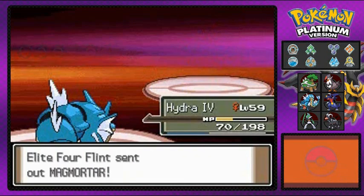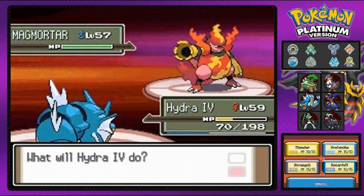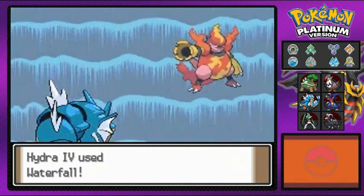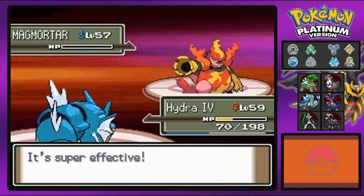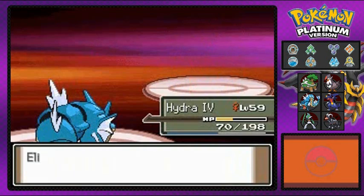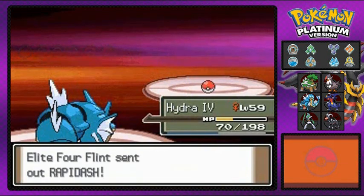He's going to come out with a Magmortar. Now this is a Pokemon that we haven't seen ever — this guy right here is a tank, the evolved form of Magmar. That's right, the Magmar. And there we go, let's get it. Waterfall does it. Say goodbye to Magmortar. Yeah, this guy has no chance whatsoever, no chance. Let's do this.